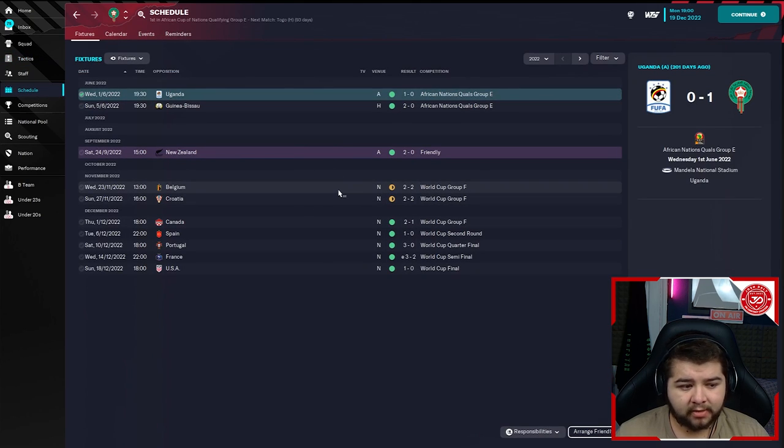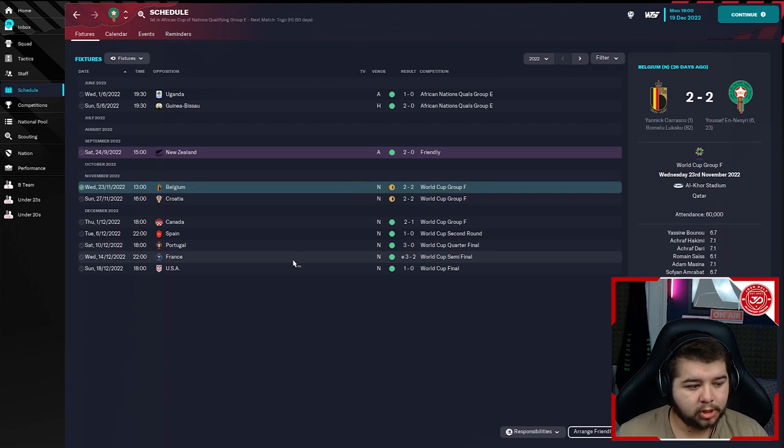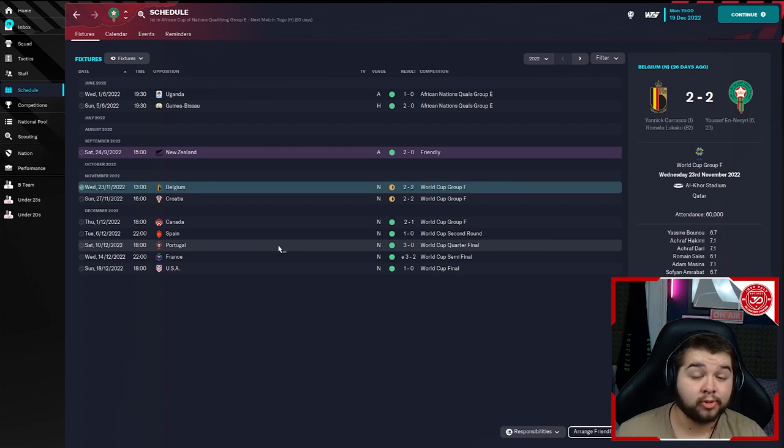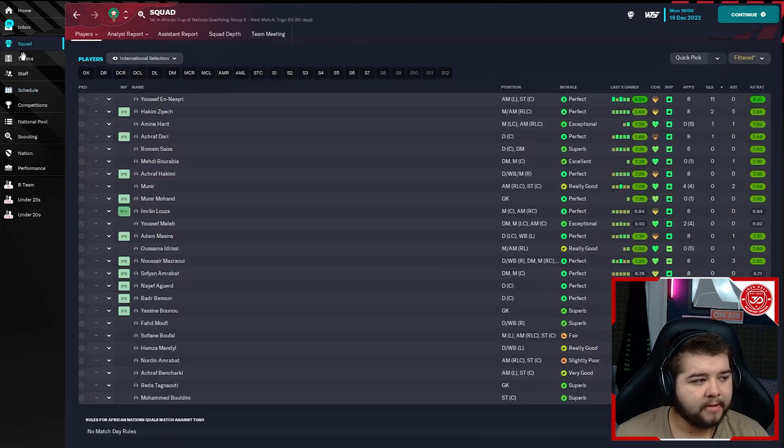A few things you can do — if you're chasing a game or go a goal behind, you could look to increase the tempo, be more expressive instead of disciplined, run at defence. There are a few tweaks you can make yourselves. It's quite good because if you do go a goal down, there are so many things you can do to get back into the game, then revert back. Even against Belgium, Spain, Portugal, and France — if we went a goal down, we always found a way back without me changing anything.